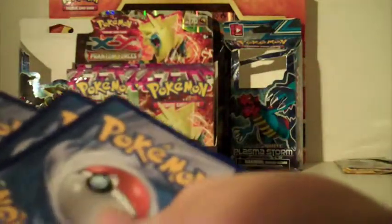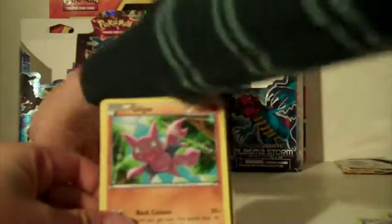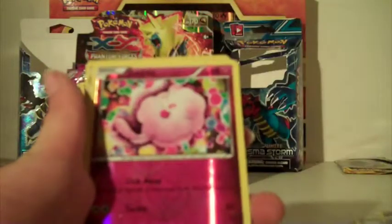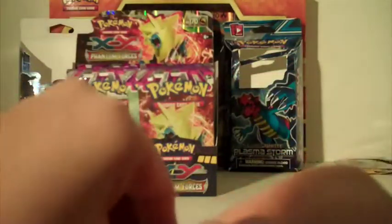I think it's actually Diancie - yes, Diancie! Gullpin, Yanma, Joltik - Joltik is real - Squirtle, Finneon, Swadloon, Klefki, Double Colorless Energy, Swirlix, and our first holo rare is Chandelure! We have an Aegislash Pack - I opened it perfectly!